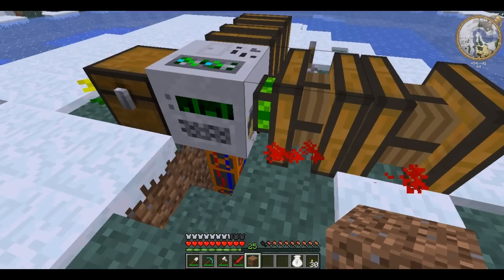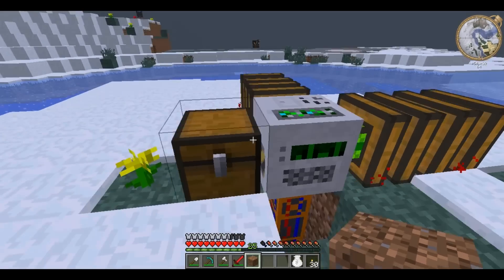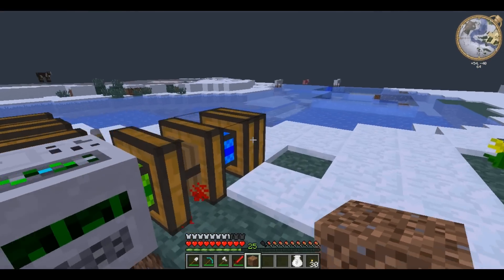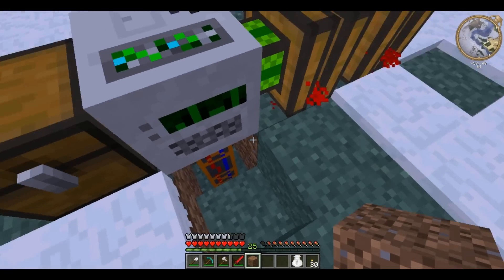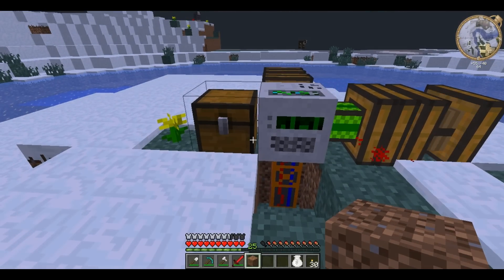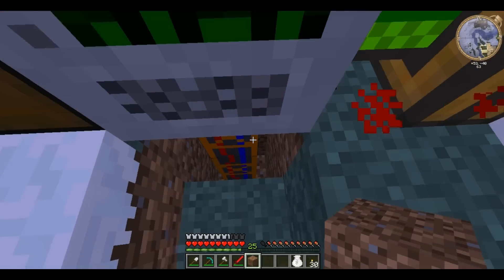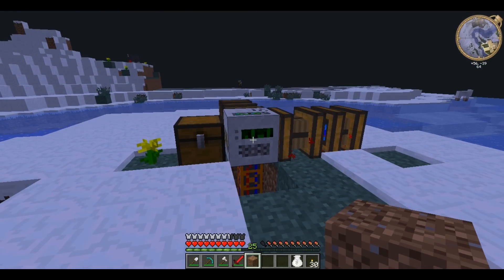Mining wells aren't at all efficient. Although they can reasonably be powered by redstone engines, they still dig a single column down. So no matter what you find, you have no way to know how far down it is, so you can't go and find the rest of the diamonds or other things in a vein. Not many people actually use mining wells realistically.